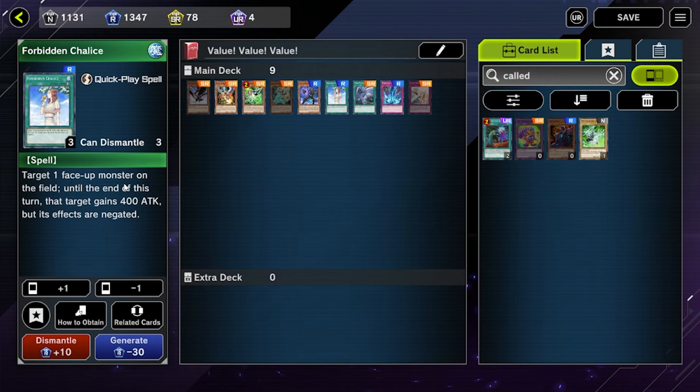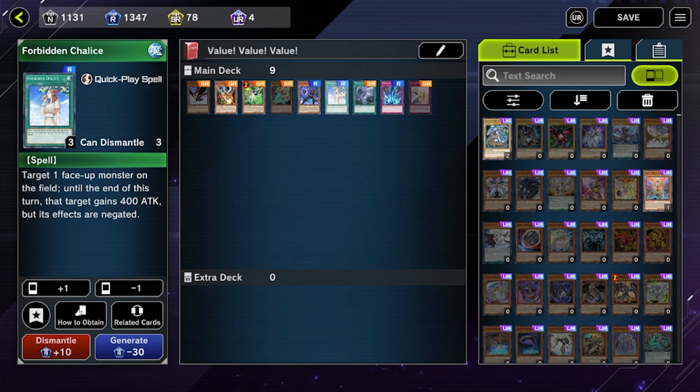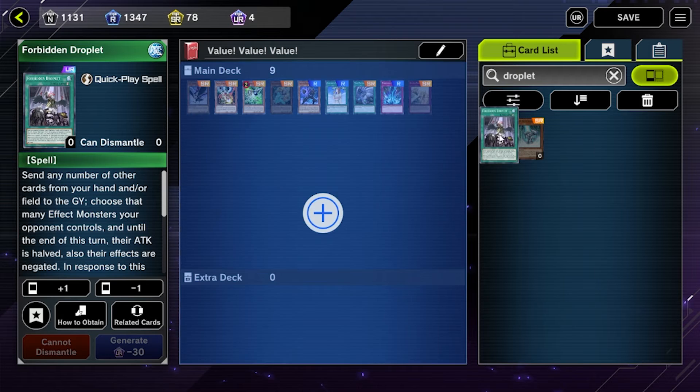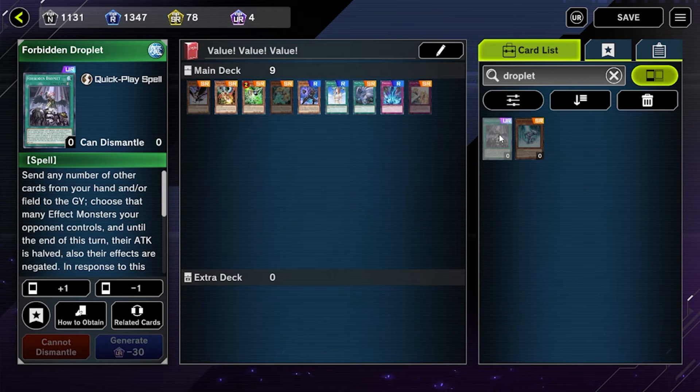Forbidden Chalice lets you target one face-up monster on the field — it gets negated but gains plus 400 attack. You'll see this in decks like Skystrikers or budget Tri-Brigades that run fewer monsters. If you have extra UR mats you could go for Forbidden Droplet, which is in its own league. Droplet cannot be negated — things like Herald can't stop it — and it halves your opponent's monsters' attacks, helping you get over big 3K or 4K beaters.